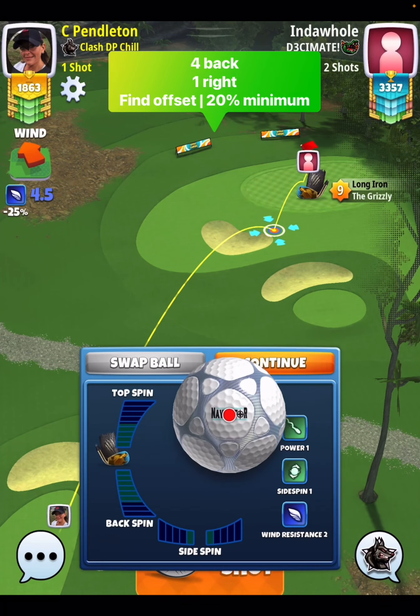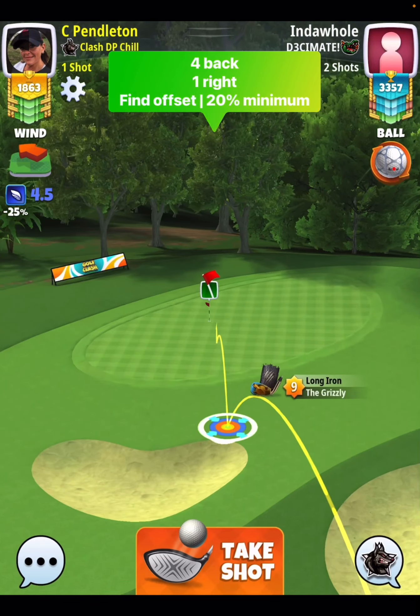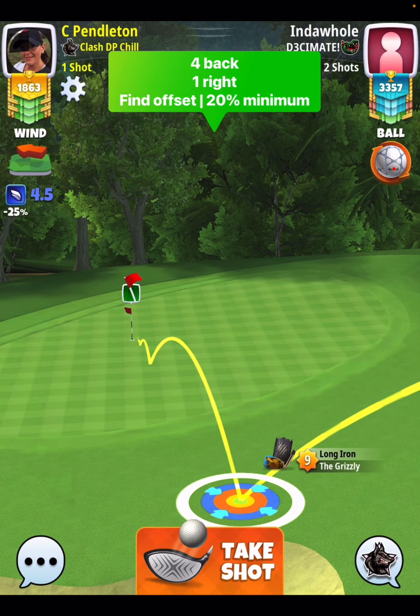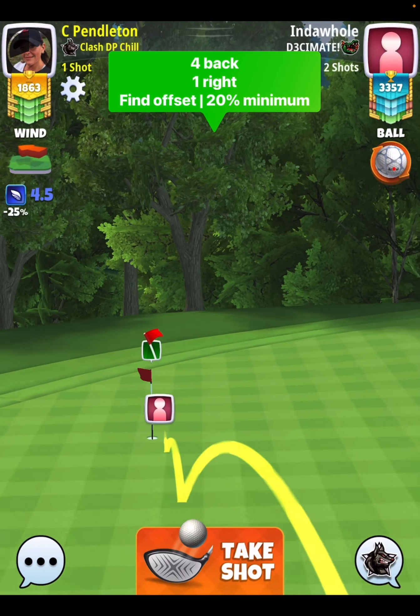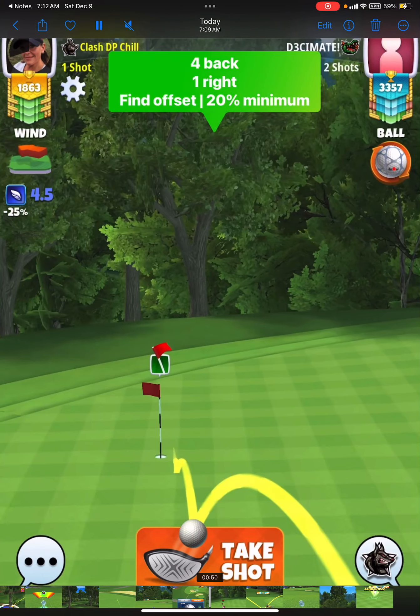On shot number two, I immediately go to four bars of backspin, one bar side spin to the right. Then we have to find the offset — if you're going to miss this hole on the perfect shot, you're going to miss it to the left. Here in max wind in rookie with a navigator, you can really get a good reference on this dark green and light green square of where I am aiming after my spin is set.